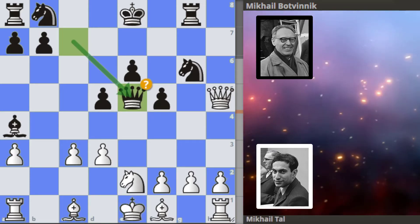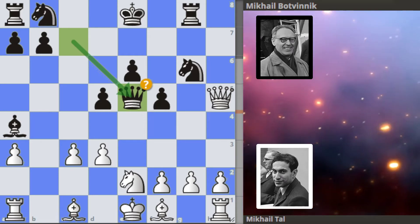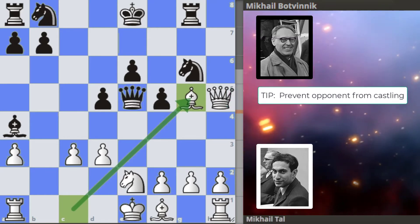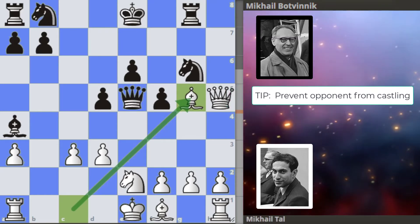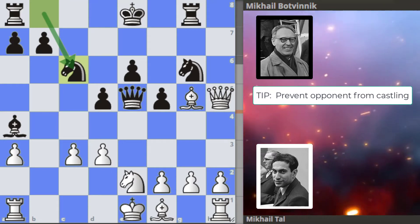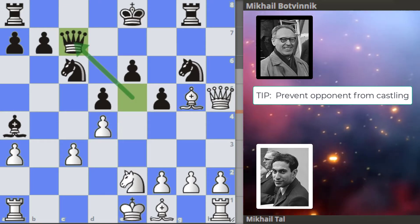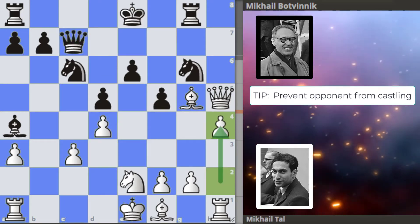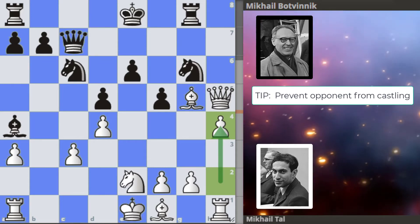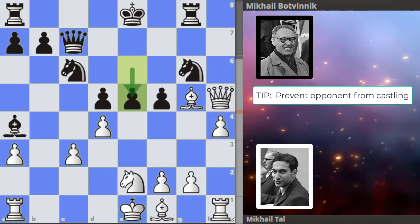We get queen takes on e5. In this position Tal is up one point in material, but plus 2.8 according to the bar. Bishop to g5 from Tal, preventing Botvinnik from castling. We get knight to c6 continuing with development. Then we get d4 hitting the queen, queen back to c7. And then Tal plays h4 — this move does two things: it solidifies the bishop, and makes space for the rook to join the game. And e5.